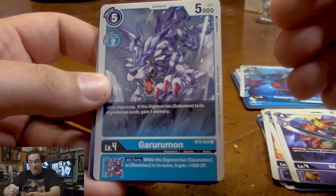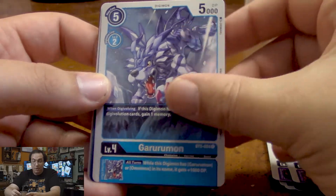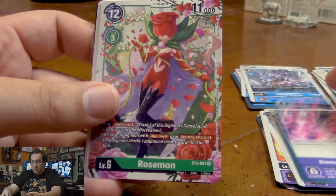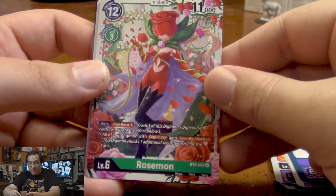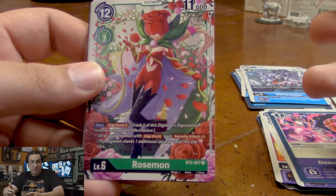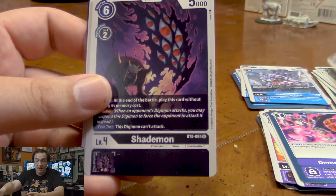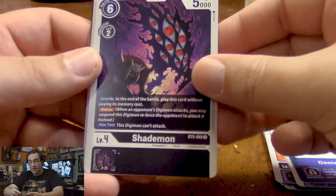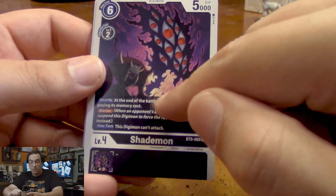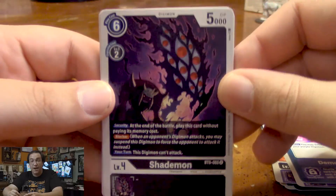We got a Garurumon — it's the same as the Greymon in this booster pack, except with Gabumon. We gain a memory, which is cool. Demonic Disaster. A Rosemon — its Digi-Burst boosts the power of Digimon with Digi-Burst, giving them more security attack. So it's great in a Digi-Burst deck. Shademon is a blocker but it also jumps into battle from security, making it very useful. Especially in a situation where maybe your opponent only has 2 Digimon and you only have one security card — turns out to be Shademon and he can block and give you at least one more turn.